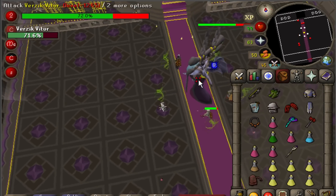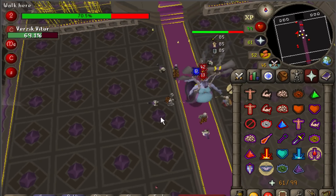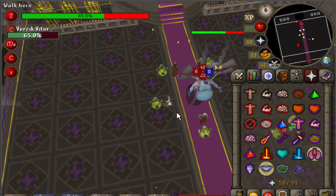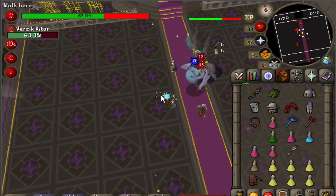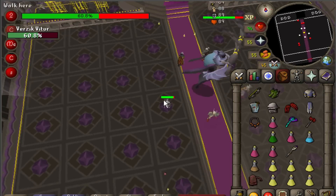Verzik hits on a 4-tick cycle during this phase. So with a tentacle whip, which is a 4-tick weapon, you can get one hit in every time Verzik attacks and continue meleeing in a nice repetitive cycle. If you're using a scythe, which is a 5-tick weapon, you'll have to stall a couple of your hits to make sure you don't get bounced.